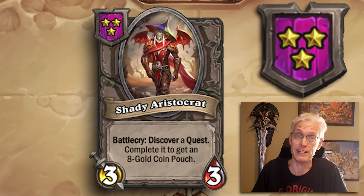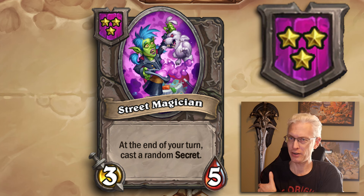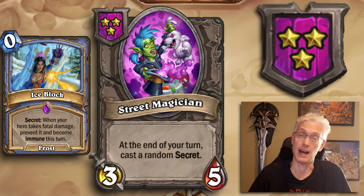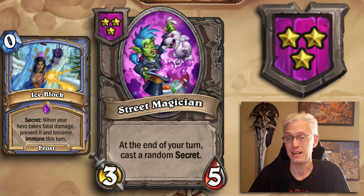Street Magician, Tier 3, 3/5. At the end of your turn, cast a random secret. This card can be a trap — the earlier you get it, the better. Late in the game I'd ignore it basically every time, but it gives you a secret, which means it can give you Ice Block, and it's a 3/5 stat line which isn't bad in the early game. A lot of the secrets are decent. The earlier, the better; late game I wouldn't take it unless I was shooting for Ice Block.